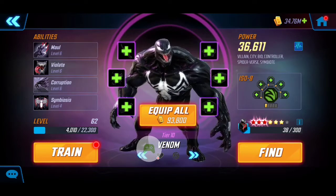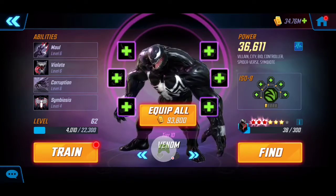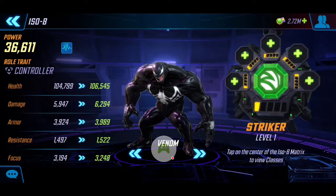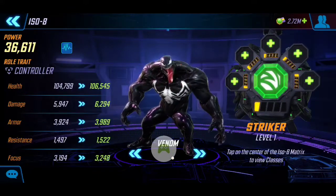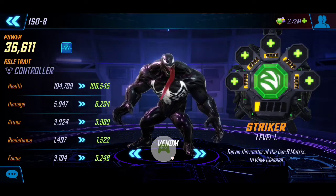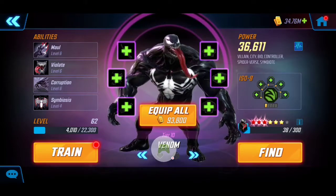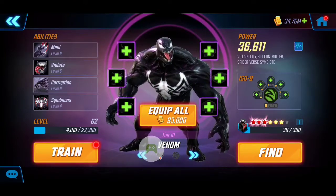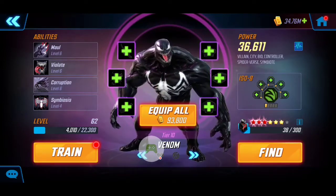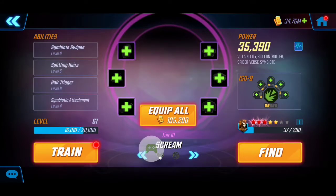I have Venom at 36k, tier 10, with three red stars. His ISO weight didn't need to go high — just the level one Striker to apply extra damage, working hand in hand with Anti-Venom, especially when vulnerability is provided by Skirmisher and Raider. No T4s on Venom's abilities, and at tier 10 he didn't need to be boosted too high. He is tankier than most other symbiotes and benefits greatly from the speed up provided by Carnage.